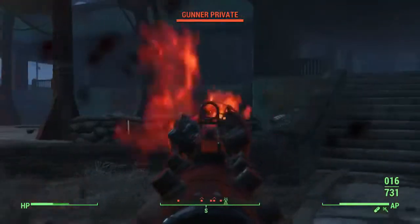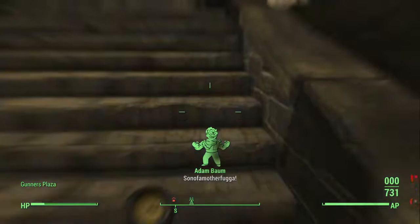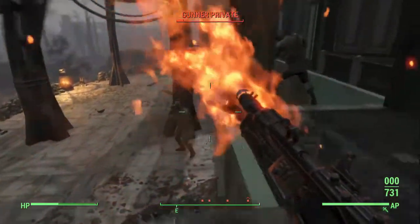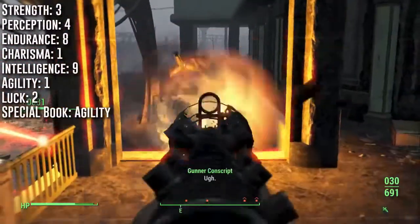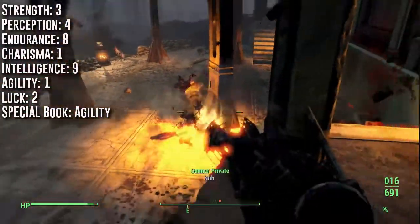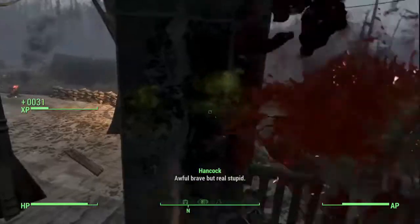What is going on guys, Infinite Oni here bringing you one of my latest Fallout 4 character builds: the Children of Adam Inquisitor. I've been wanting to do a Children of Adam build for quite some time. Going into the Commonwealth, you'll have three Strength, four Perception, eight Endurance, one Charisma, nine Intelligence, one Agility, two Luck. The SPECIAL book in Sanctuary will be put into Agility for immediate use of the Commando perk. Now let's go over the build's perks.